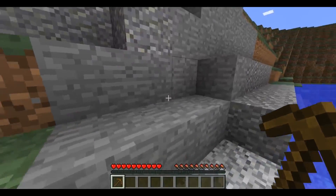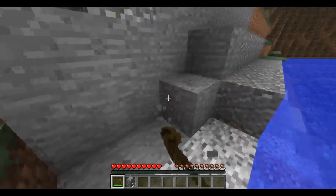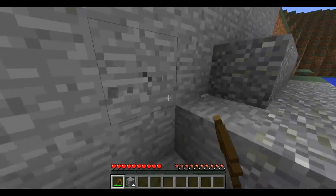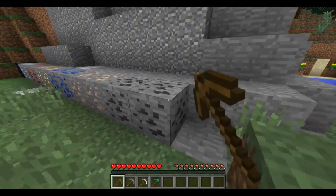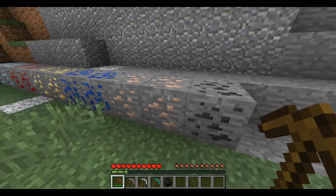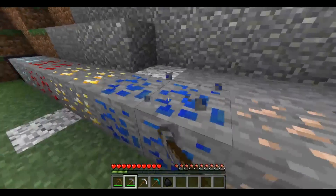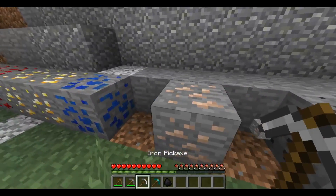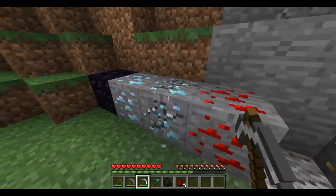After you've crafted your first wooden pickaxe, you're going to want to mine up some stone. You need at least three to make a stone pickaxe. Also recommended is to get another eight for a furnace. In Minecraft there are different tiers of ores that can be mined. Wood can mine coal, but wood cannot mine iron. Iron must be mined with a stone pickaxe. Stone can also mine lapis lazuli, but after that you're going to need an iron pickaxe to mine up your gold, redstone, and diamonds.